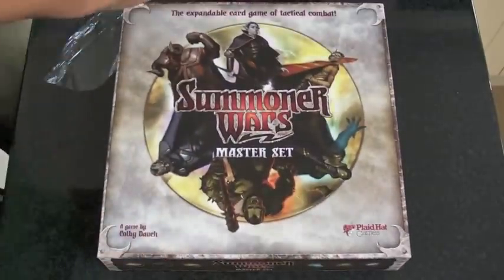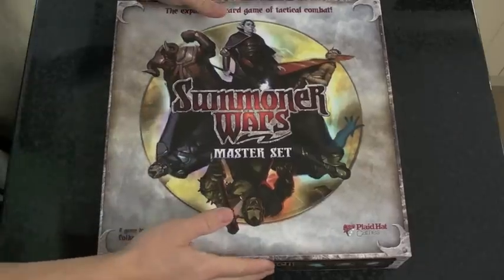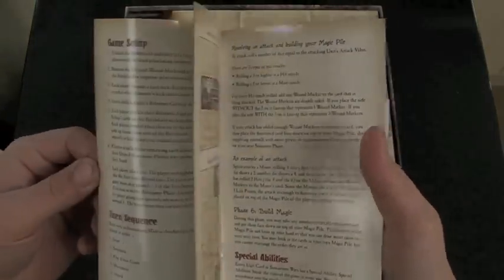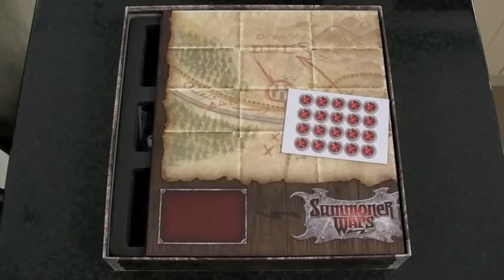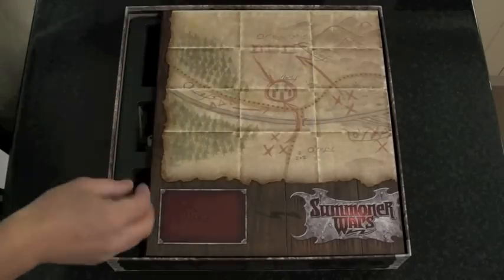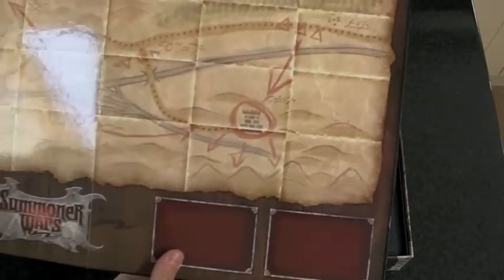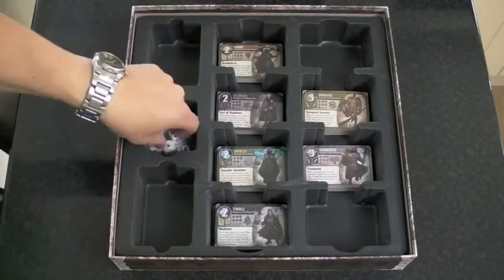Okay, quite a sturdy box. We have a rubber, wound tokens, and the master set board — which is like a Monopoly board made of hard cardboard. Two of them, for either person, and five dice.